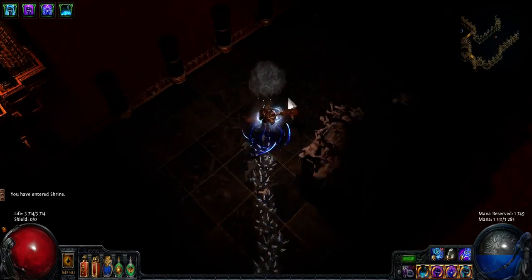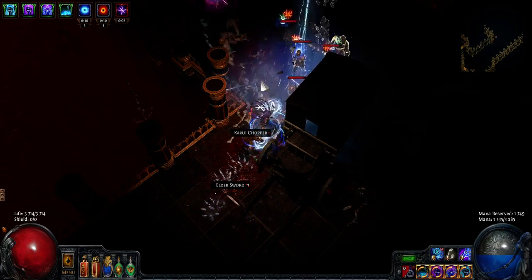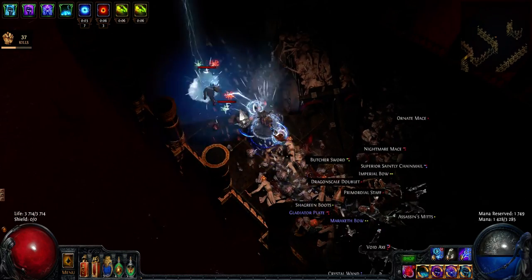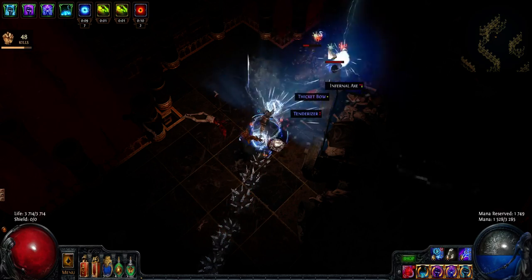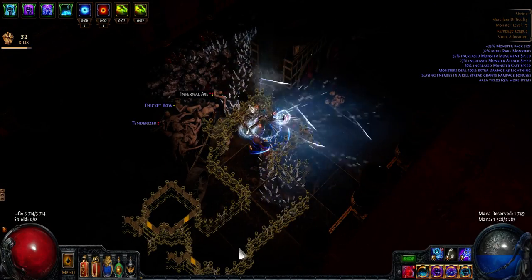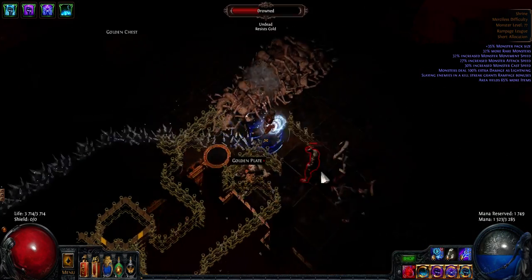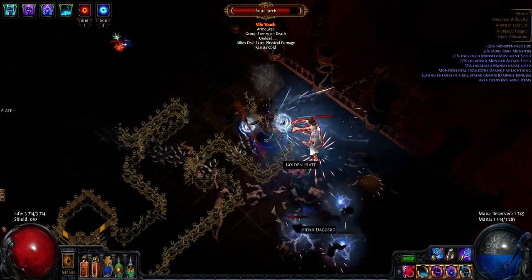I've been doing a lot of tier 73 to 76 maps to level my gems and now I'm doing my first tier 77 with the build — a shrine map with pack size, rare monsters, fleets, and 100% damage as lightning, which is extremely dangerous, but whatever. First you need to get a crit to shock something, and then Herald of Thunder fires automatically, triple-cursing everything. I'm at 67k tooltip with power charges — and this is with a level 16 no-quality Lightning Tendrils. At level 20 it's probably at least 50% more damage.